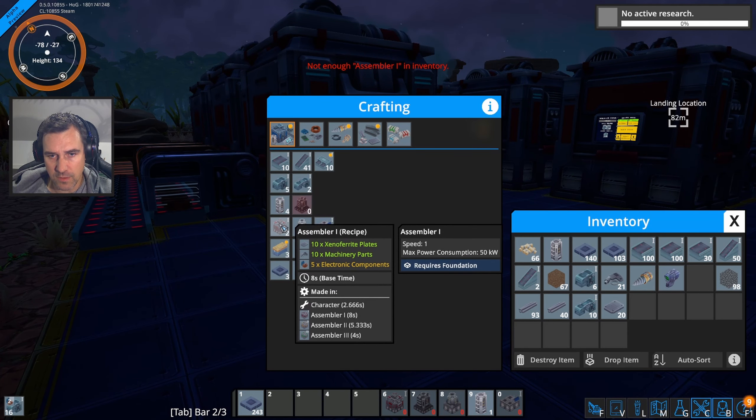You need bars and electronic components. You are making electronic components and outputting that. Oh, you need machinery parts too! Science Pack also needs machinery parts - a lot of those, it looks like. This takes 80 machinery parts. Wow. So this needs its own machinery part assembler, basically. That's wild - it's 80. It needs two of them.